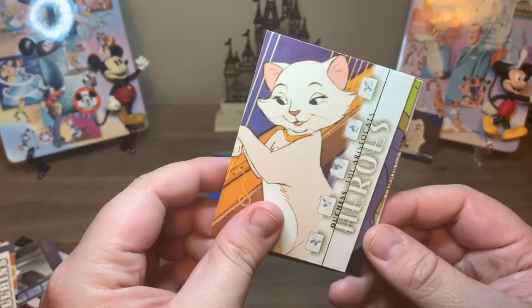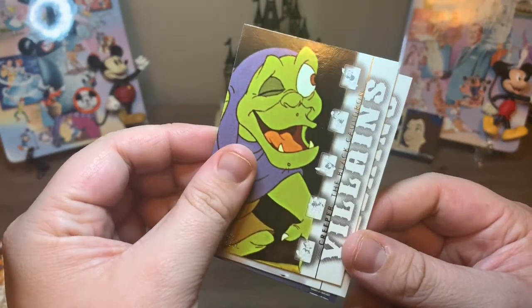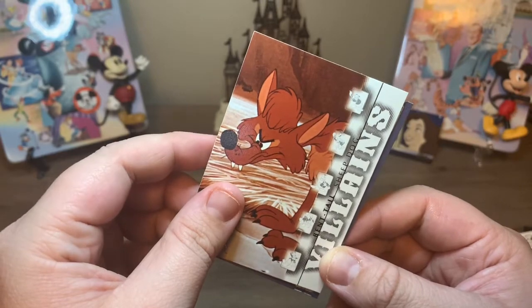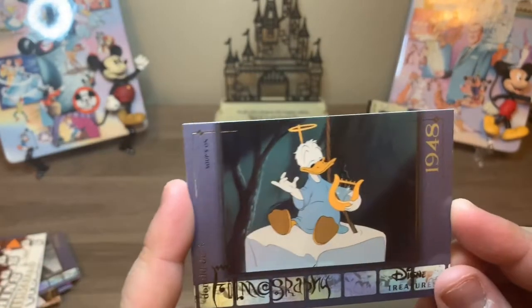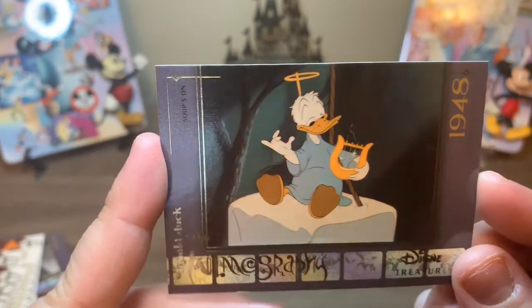Next we have King Leonidas from Bedknobs and Broomsticks. Oh, cute. This is Duchess from The Aristocats. This is Creeper from The Black Cauldron. This is Bent Tull — I messed that up last time — Sheepdog. And then another filmography.